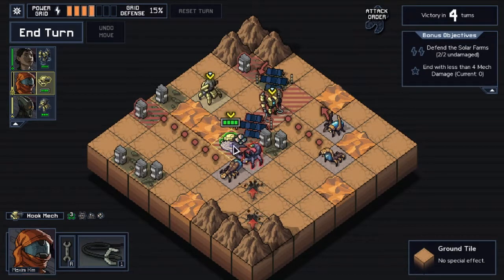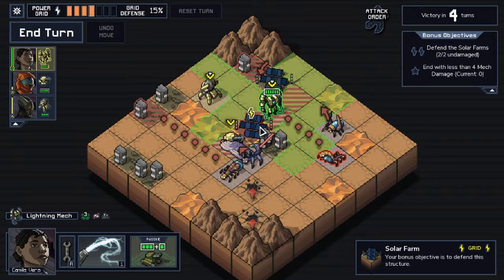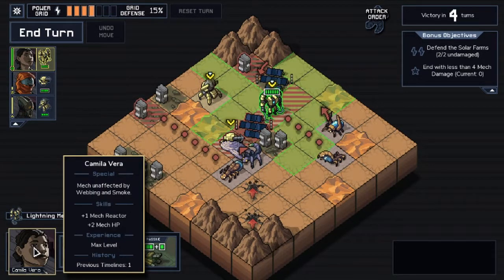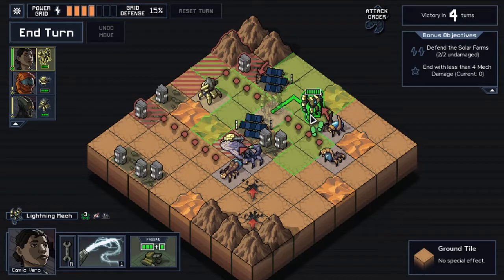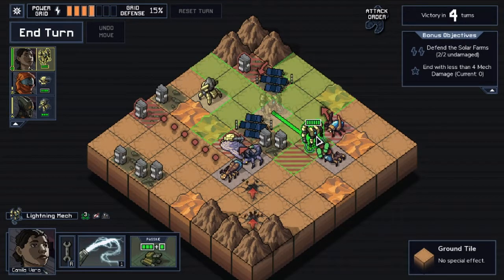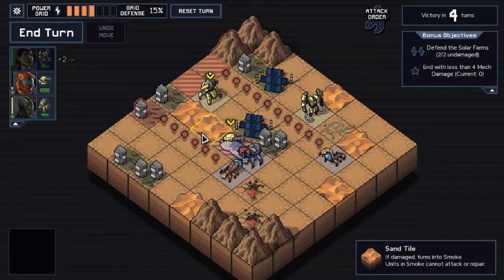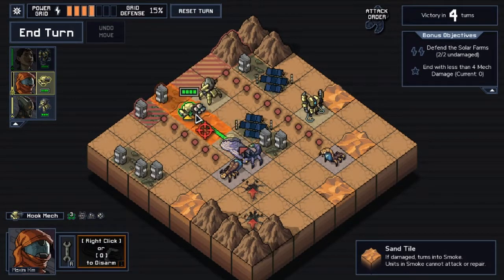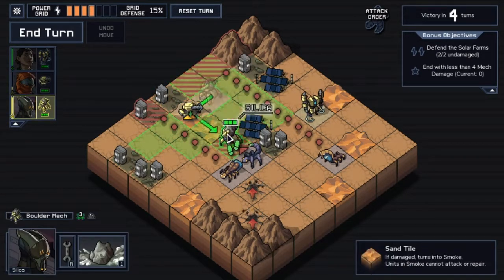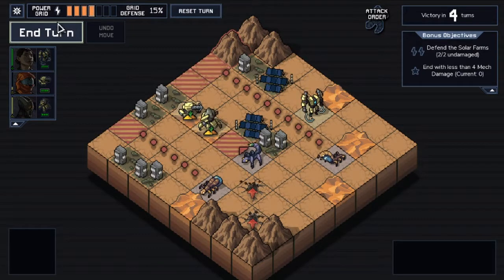I'm thinking of moving him first, then pushing him aside, and then bringing him over here to sap that guy. Although I could sap here. I'm gonna dodge that because I don't want anybody on that poison. Move him back from here and push that to the side. Let's end turn.